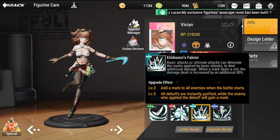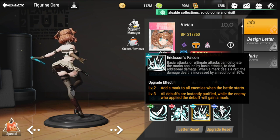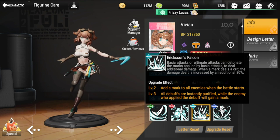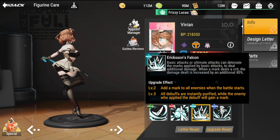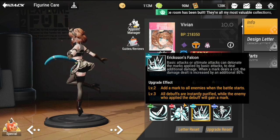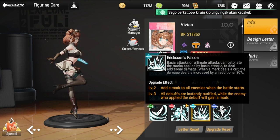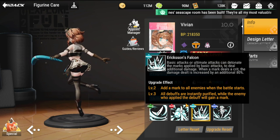Her passive, Erickson Falcon, allows basic attacks or ultimate attacks to detonate the marks applied by basic attacks to deal additional damage. When a mark deals a crit, the damage dealt is increased by an additional 80%. It's important to increase her crit rate. At level two, a mark is added to all enemies when the battle starts, which is great for early damage.